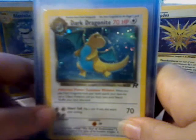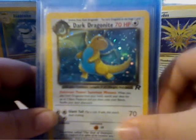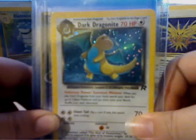Dark Dragonite from Team Rocket. I like how the card looks, but it's mostly in here for sentimental value. This was my first hollow pull I ever had.